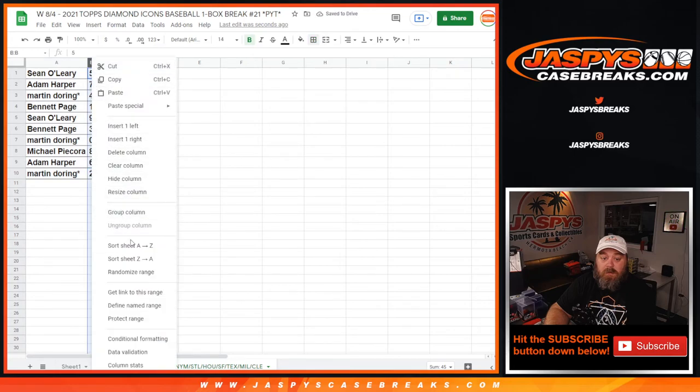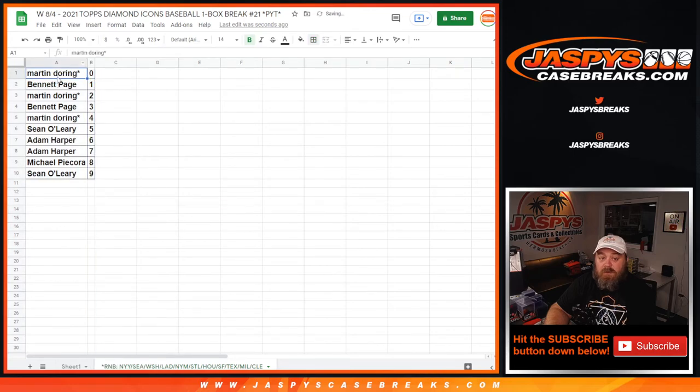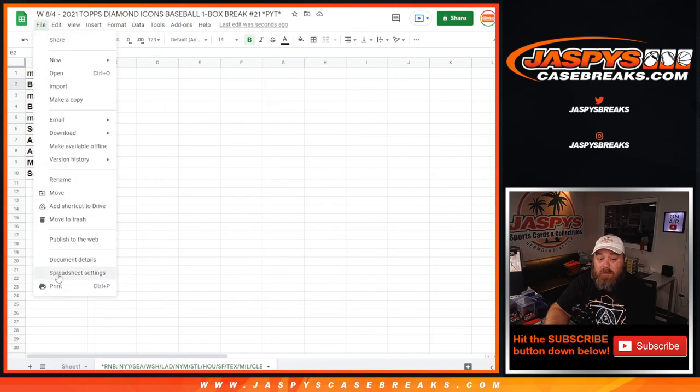Sort that by number. Martin Doering with the 0 spot will get any and all redemptions for these 11 teams in the random number block — even known 1-of-1 redemptions — while Bennett with the 1 spot would get any live and in-person 1-of-1s for these 11 teams as well. And there you go, guys. That is the random number block randomizer.